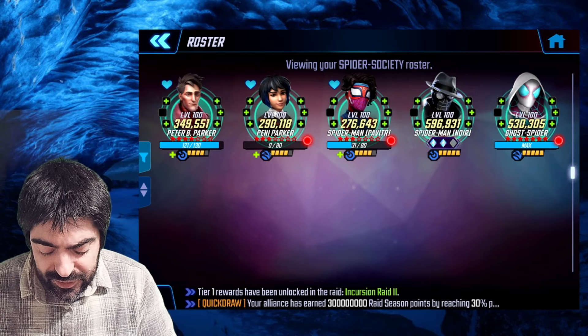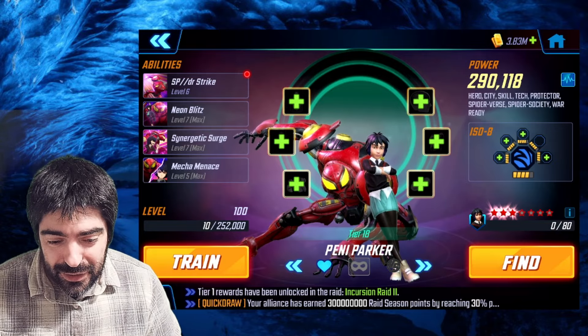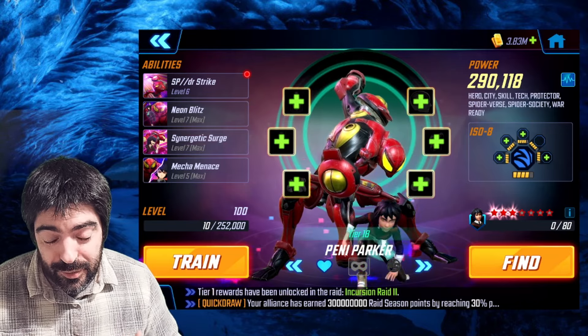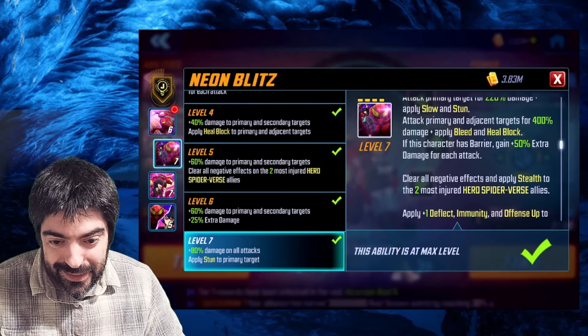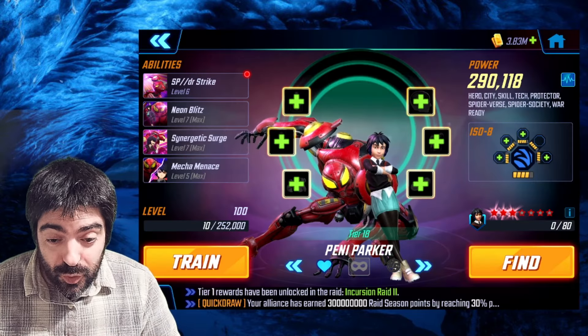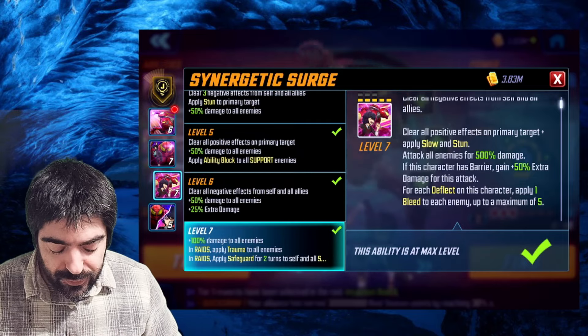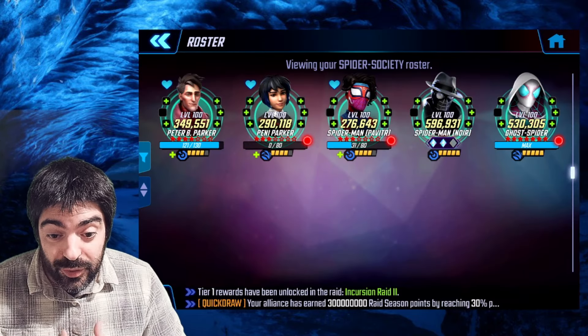In terms of T4s, you need some of them but not all of them. Pavitre needs some T4s. For Penny Parker — the character that really matters for this video — you only need the T4 on the passive that gives more speed bar, and the T4 on the special that applies the stun. Those are the only T4s you need: special and passive. The ultimate is just for raids, so you don't need it for this event.